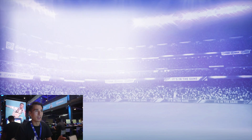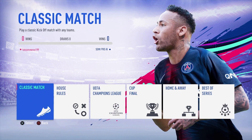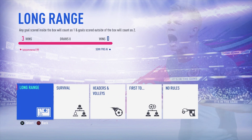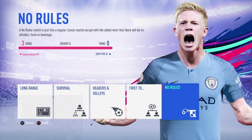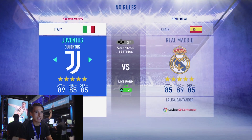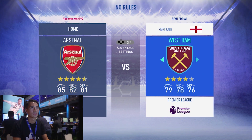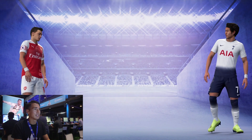First thing I was most excited about — I'm going to get into kickoff. I've heard a lot about it; they said they're adding new game modes. House rules is what they said. Long range, headers and volleys. The main one I want to play is no rules, because as they said, there's no rules. Apparently you can just do whatever you want and there's no fouls. This is like old school FIFA 98 where you can just foul the goalkeeper. Let's get to hacking.